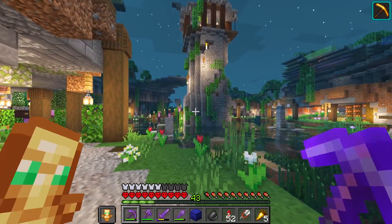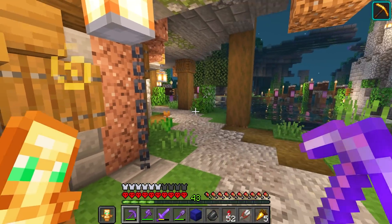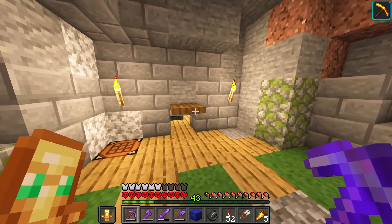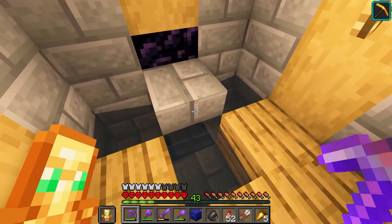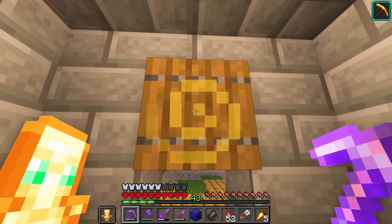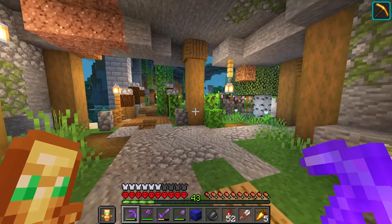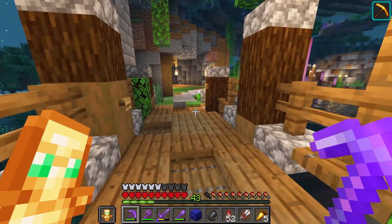Last stream I built this giant tower in the middle. Over here we have our iron traders where we can trade all our iron for emeralds. Back here is our concrete room where we harvest concrete — it's a safe room so we don't have to worry about creepers or anything bothering us.